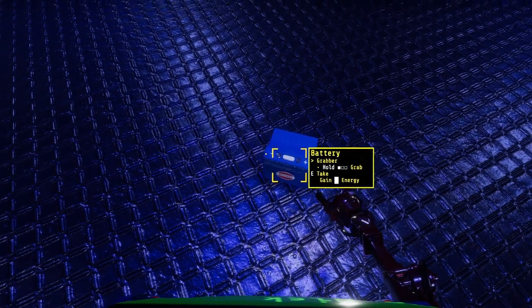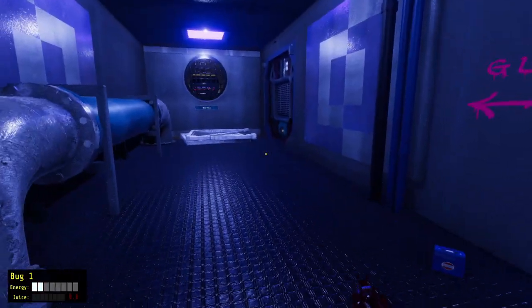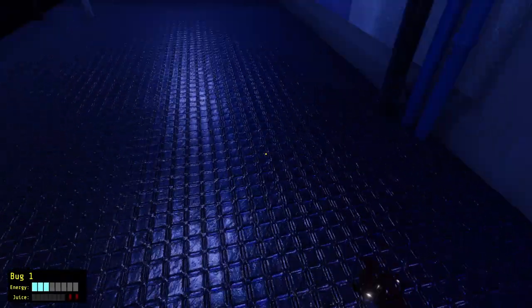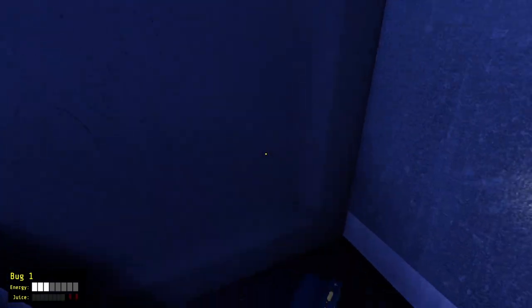Battery grabber — hold, grab, E, take. Gain energy. We have energy. We have more energy. I can't stand using non-inverted for even a moment. Gets me really messed up. And then basically neither makes sense to me.